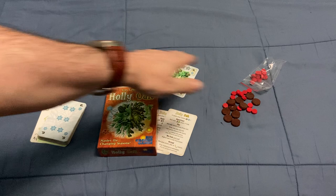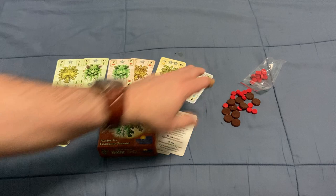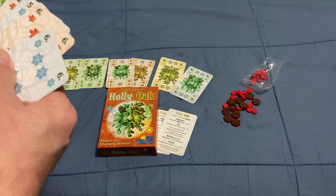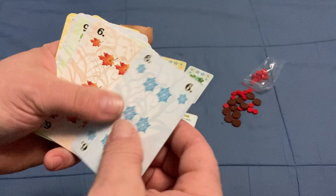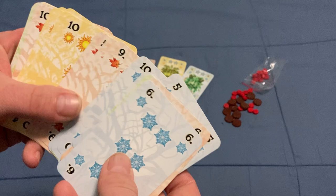The deck has 45 cards — 9, 10, and 11 in each suit. They go from 0 through 10, kind of like a regular deck of cards, more or less. And you've got four suits: Winter, Fall, Spring, and Summer.